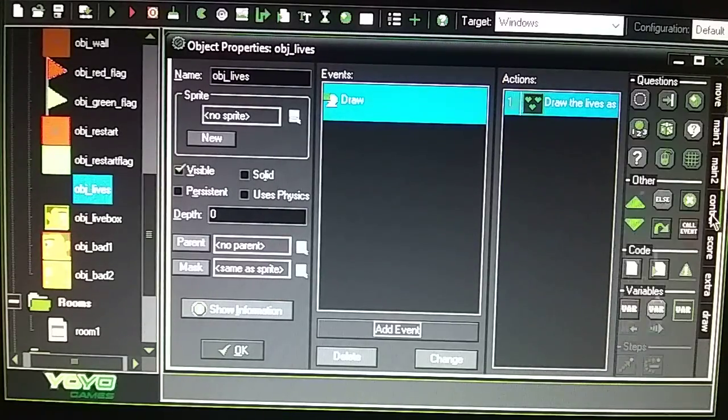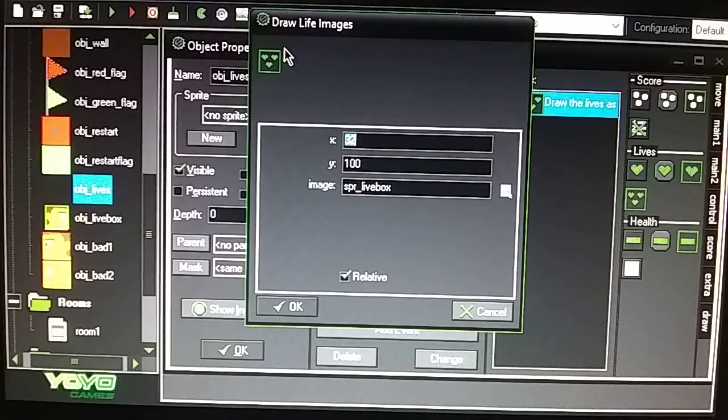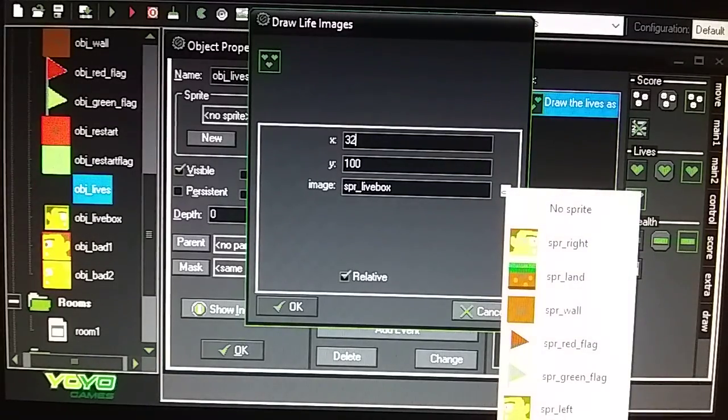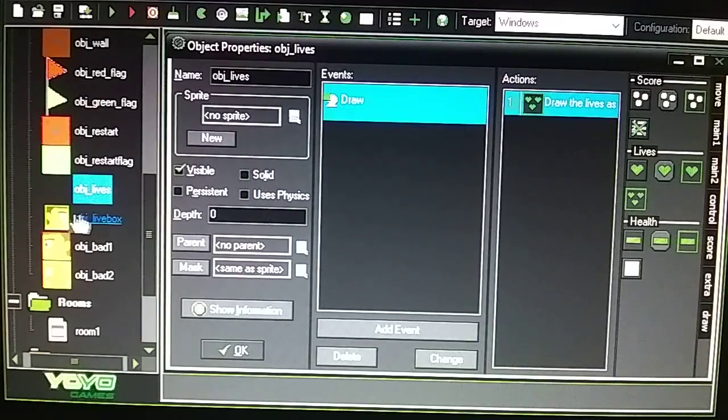Go to your score tab, bring in Draw Life Images. The X position is at 32, Y is at 100 — that's the position where you want the squares on your screen. The image is Object Live Box — I selected that at the bottom, set it to relative. The live box is going to be that object. Make sure it's visible and that's that.